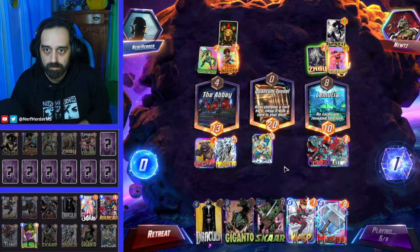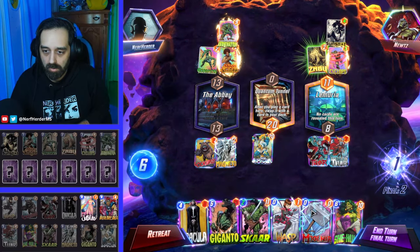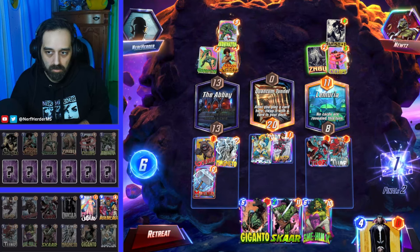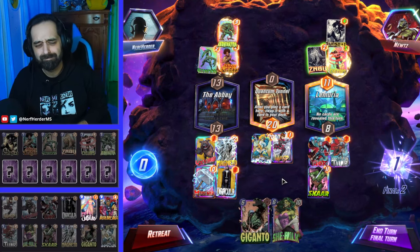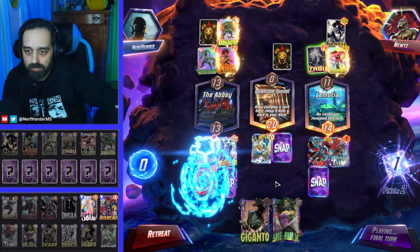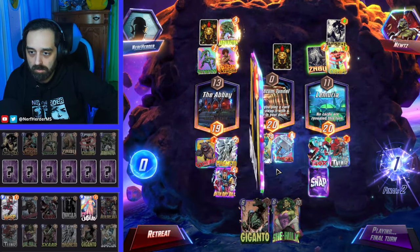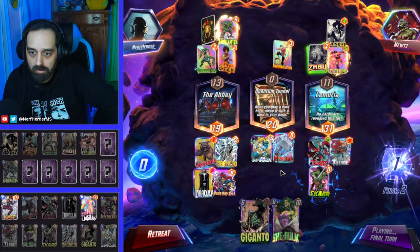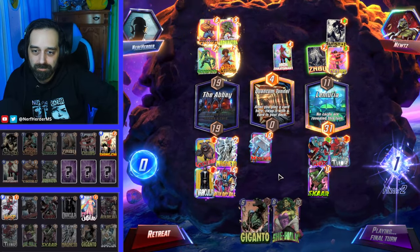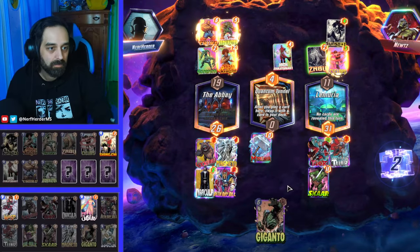Final turn — cycle, cycle. Dracula, Scar. This is pretty good. We win the Abbey — there's no way we lose the Abbey. There's no way we lose Lemuria. Just everyone runs Shang-Chi now. It's fine — because Dracula. Victory!